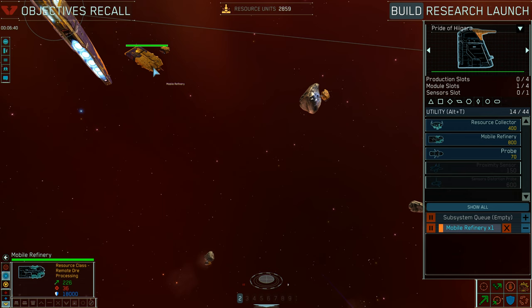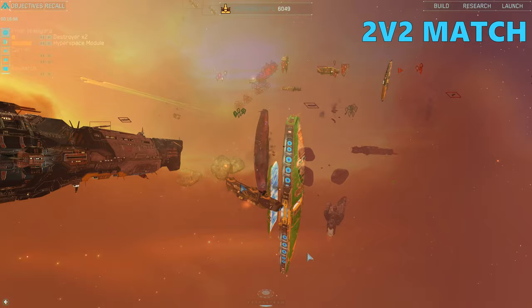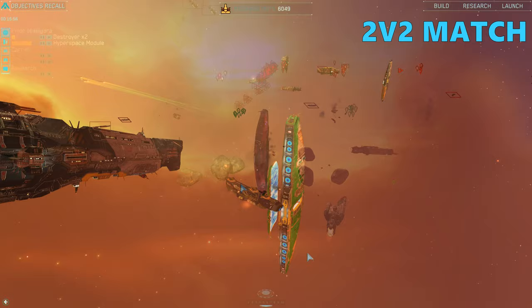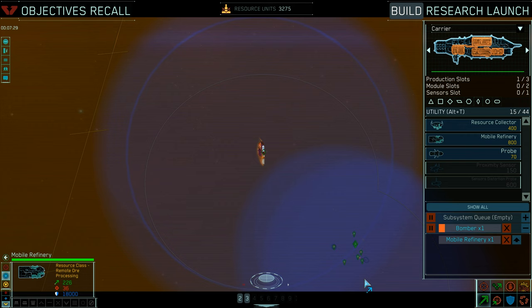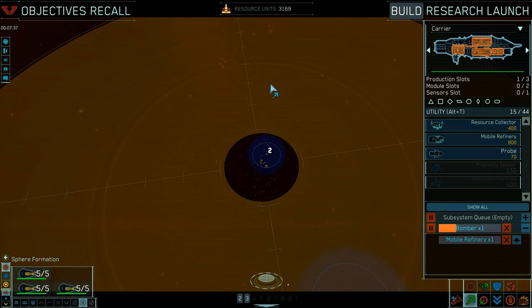My own resource collection operation is left behind by my mothership and carrier, which both move forward to the center where I want to take over the resource-rich asteroids. Taking up this position in a team game is usually a bad idea because you are close to enemies and far from your ally. But in a 1v1 game you can play aggressively like this, especially since less experienced players will focus on your new center-map position and leave your other resource collection operations alone, meaning you do not have to spend resources on units to guard them.